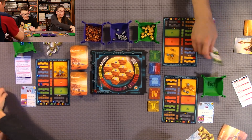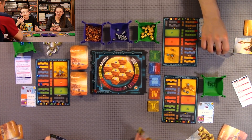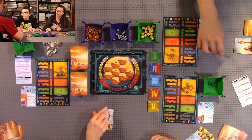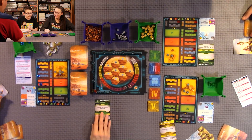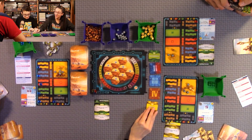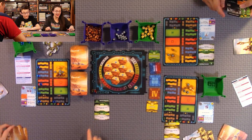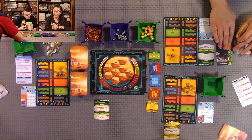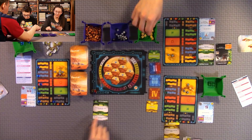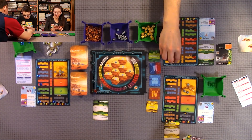So we all pick our phase cards. Anthony and I picked Development and Quentin picked Research, so he gets to draw three cards for the Research bonus. We do phases in order, so first we do Development — the phase where we get to play one green card. Anthony and I get to pay three less for ours because we chose that phase.